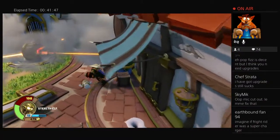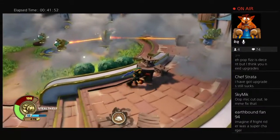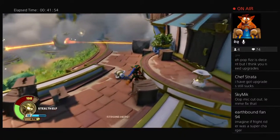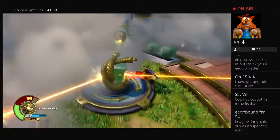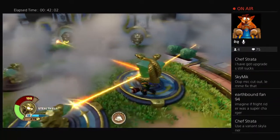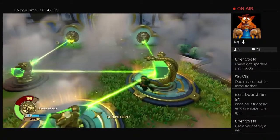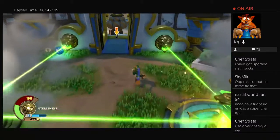Imagine if Fright Rider was a Supercharger — oh man! I don't know how that would work. Probably wouldn't, for the simple reason that he's riding a creature. He's not the best. I literally have no variants — only Granite Crusher. I really need to get more. Which is a pity because I love the variants. We've got another land section so let me remove the Dive Bomber and pop on Hot Streak.